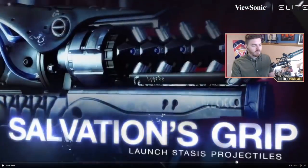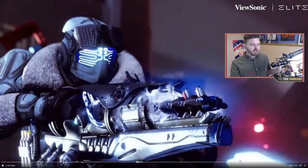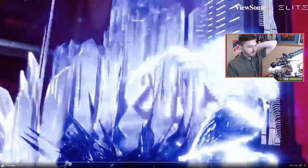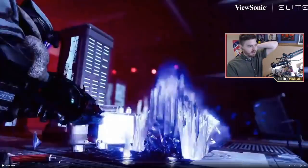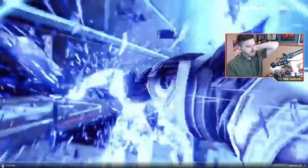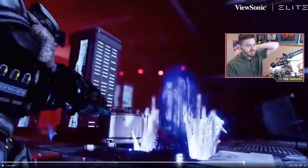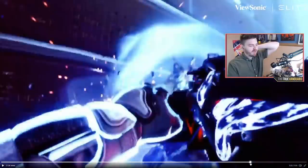Salvation's Grip — launches stasis projectiles. What is this, a grenade launcher? Look at that thing! That big ol' babushka! That thing's enormous — that looks like Zarya's gun, even down to the cylindrical coils on the side. Did he just break through his own stasis? That is one chonky boy. The chungus is among us. That's pretty cool — I like that.